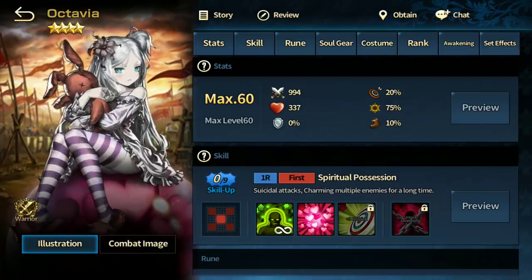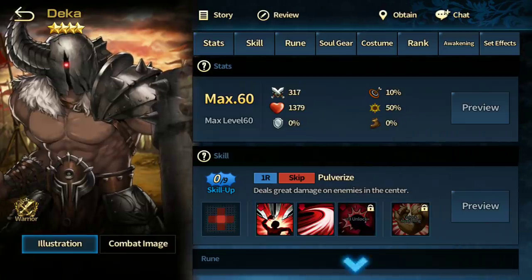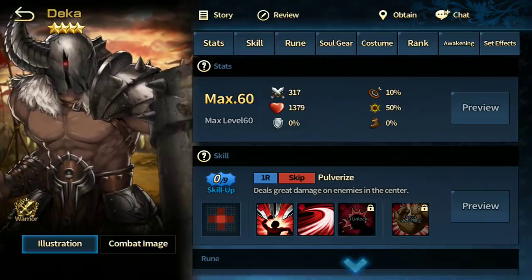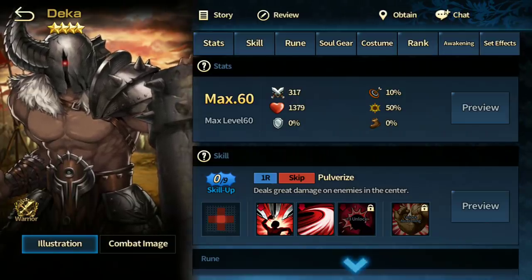Obviously if you do rank her up the charm will last longer, up to 24 turns, but it's not really needed. In most cases if you have her, just keep her and don't do anything to her. In occasional campaign stages where enemies aren't immune to charm she's useful. In PvP she's not really recommended because of her formation — she hits the very front and it's kind of easy to set up against her. Next up we have Deka — he does hit skip tile, he's all right, not too good not too bad. There are a lot of better units so I wouldn't recommend using him.